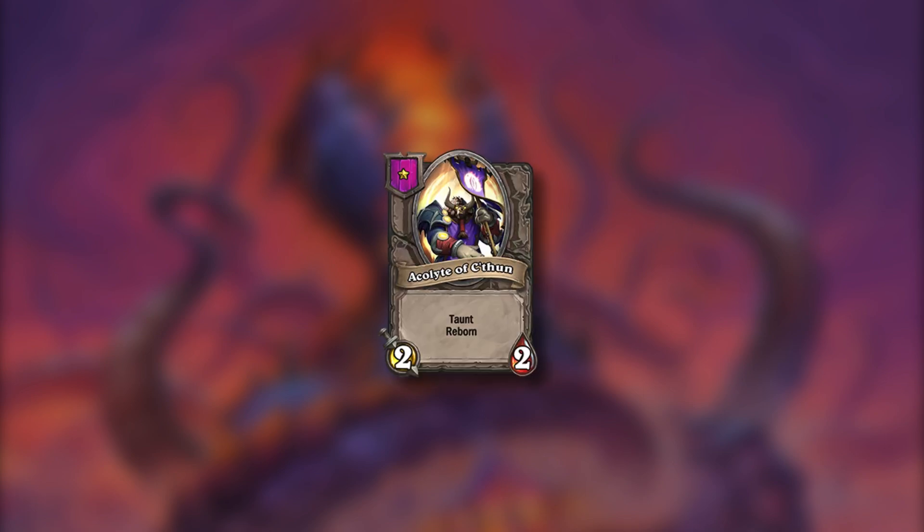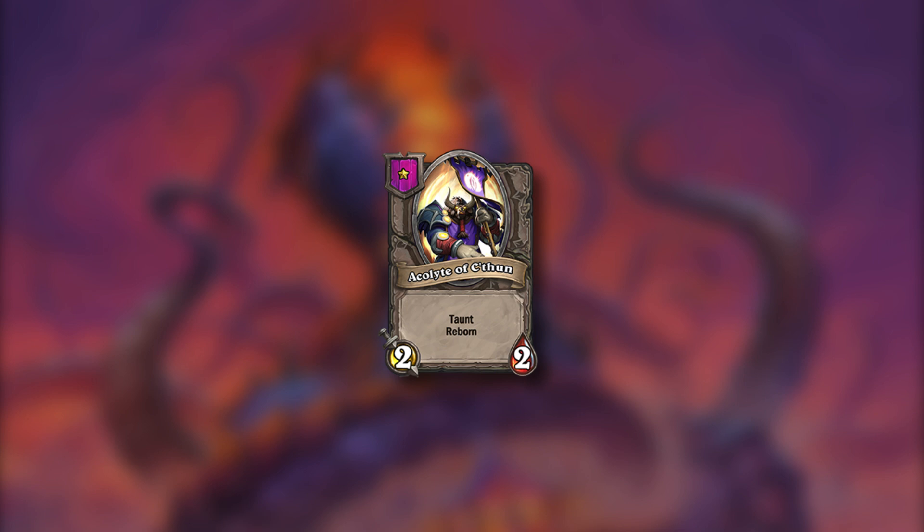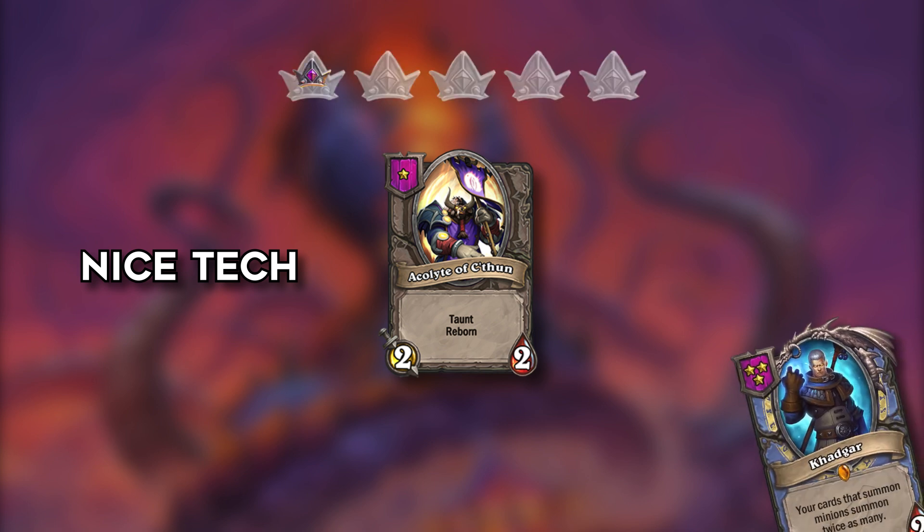Now for the new cards we have Acolyte of Khatun which is a 1 star 2/2 taunt with reborn. Nothing fancy, okay unit. No tribe so useless to keep around but a nice tech option in the late game for something like beasts, or maybe with a Khadgar. Just 2 points.